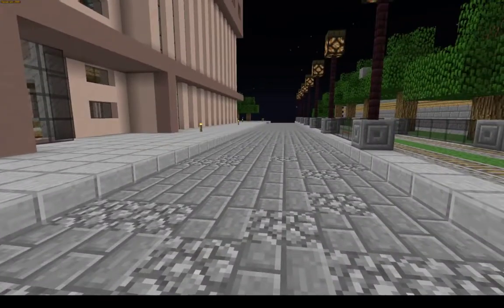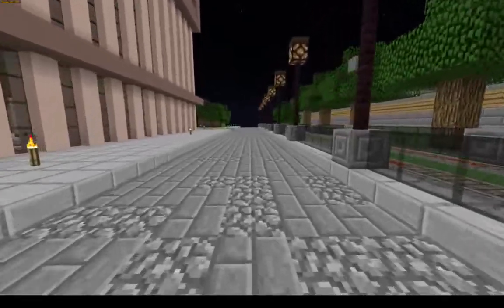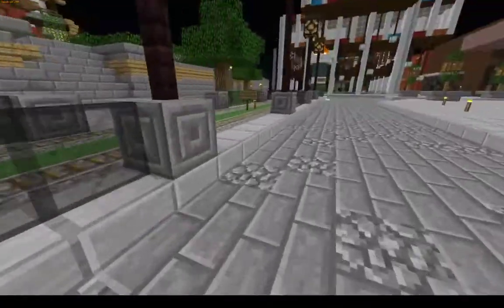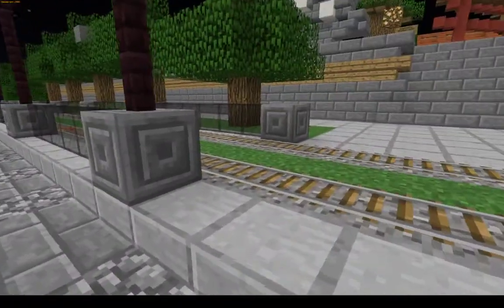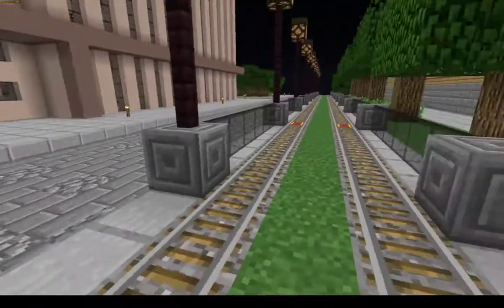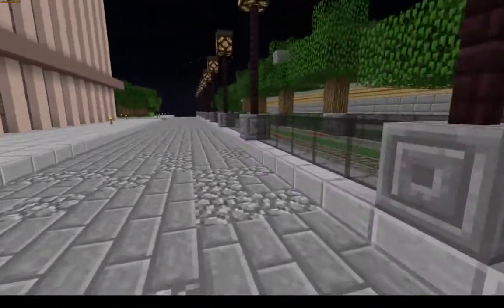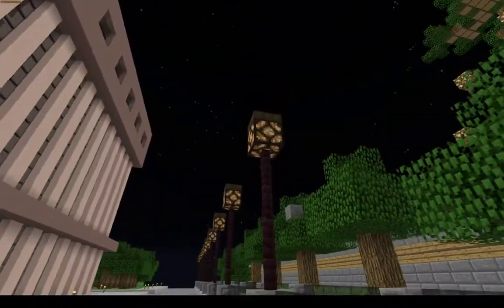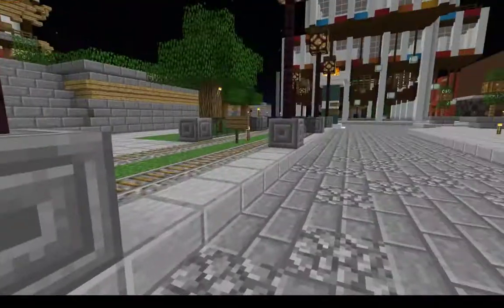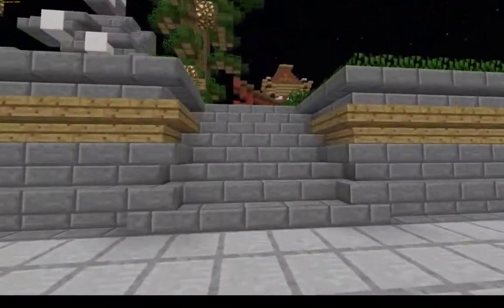This street is the Avenue of Glorious Revolution — never fully completed, but it has buildings along part of its length. The rail line runs directly next to it separated by a nice little fence, and these lamps all have daylight sensors on top so they turn off automatically during the daytime.